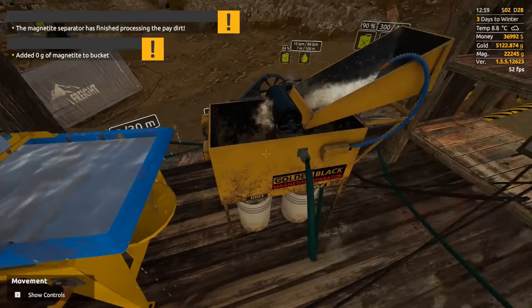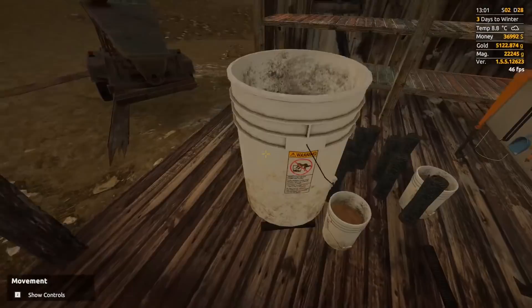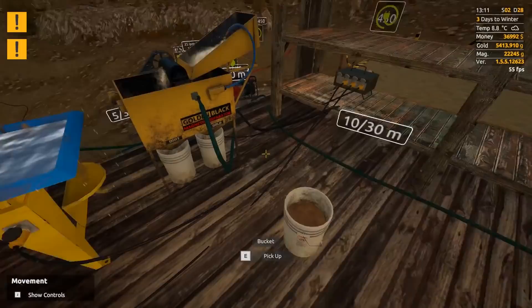Added 0 grams of magnetite into the bucket. So one part of this process — I believe it's the starting grates — have no magnetite at all. So this is probably a really good bucket if it's the starting process. We'll see how good the gold is. What's the damage? 291. That's not that great, but 291 is still definitely good.